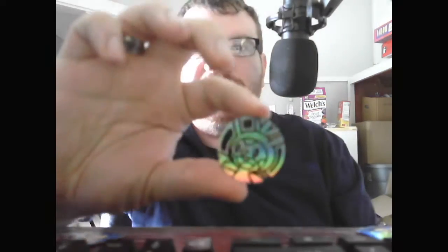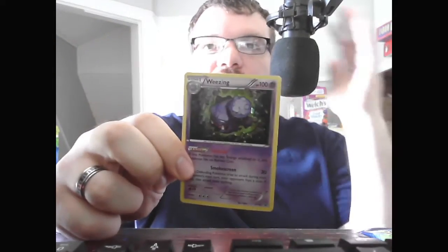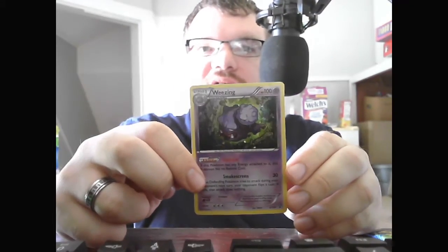This one's not terribly bent, but it's still bent. There is the Chespin Coin. The Promo Weezing, Stage 2, HP 100 Psychic.